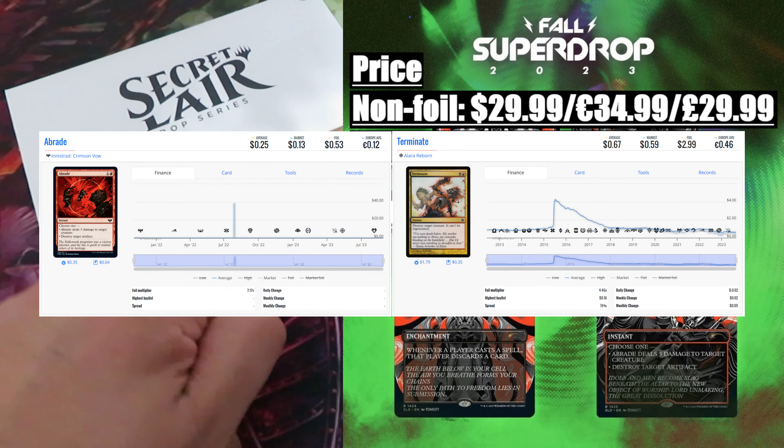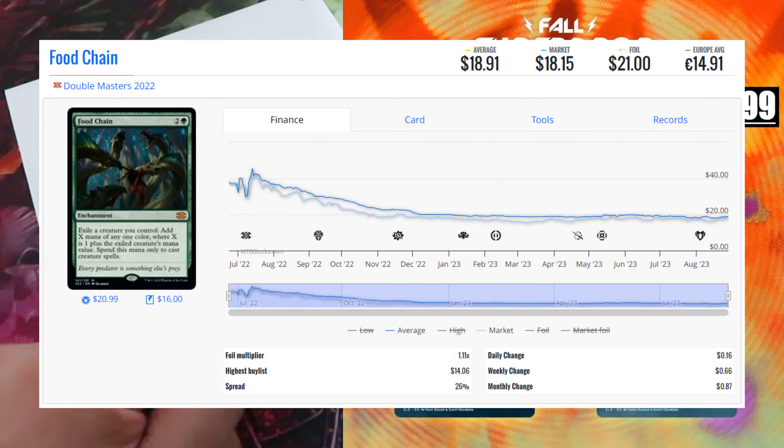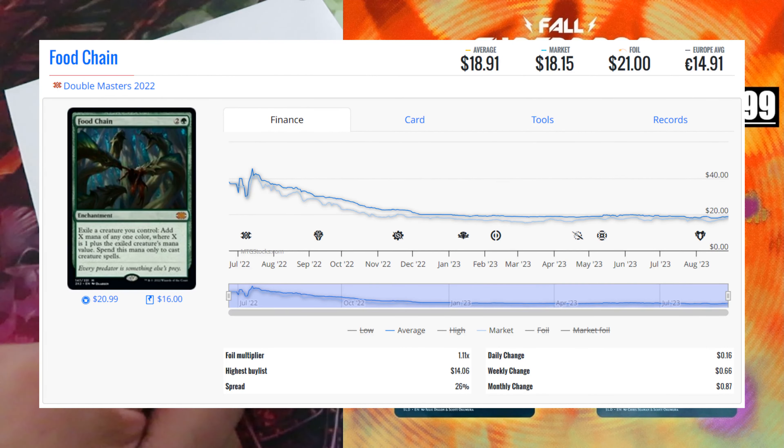Second drop: Now on VHS. A particular drop featuring four cards with artwork taken from a 90s movie poster. Price — two versions: non-foil $29.99 / $34.99, foil version $39.99 / $44.99. Content value approximately $84. The most valuable card in this drop is the Modern Horizons The First Sliver, which even though it already saw a reprint in Modern Horizons 2, holds a value of around $65. Then we have Foul-Tongue Invocation — the Double Masters 2022 version — with a value of $18. While the other two cards, Rewind and Rampant Growth, have a combined value of only $1.